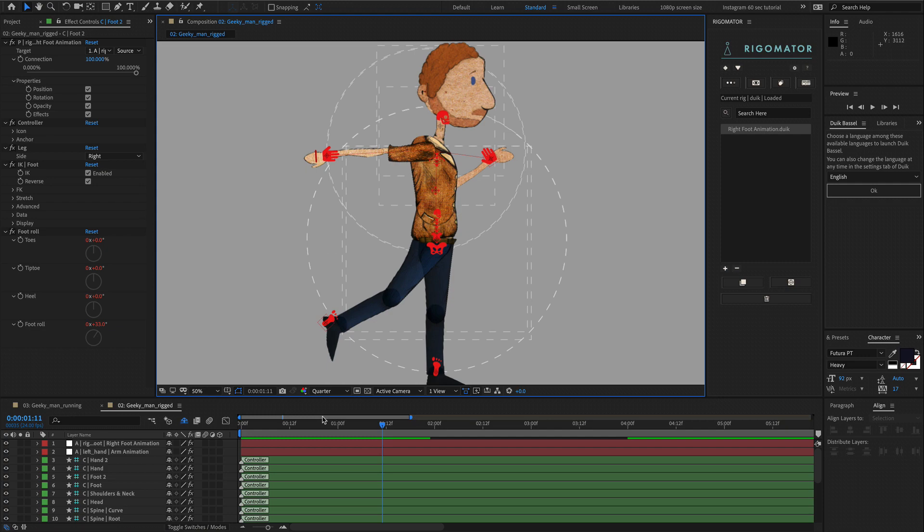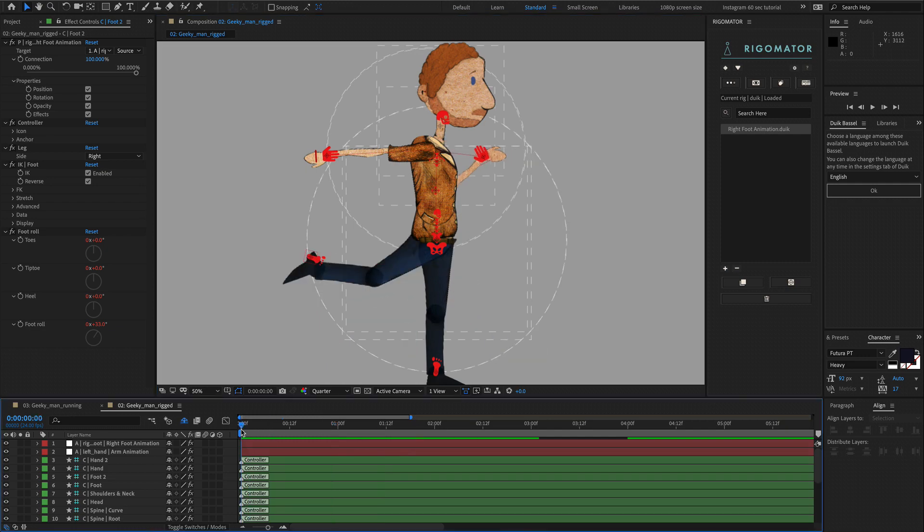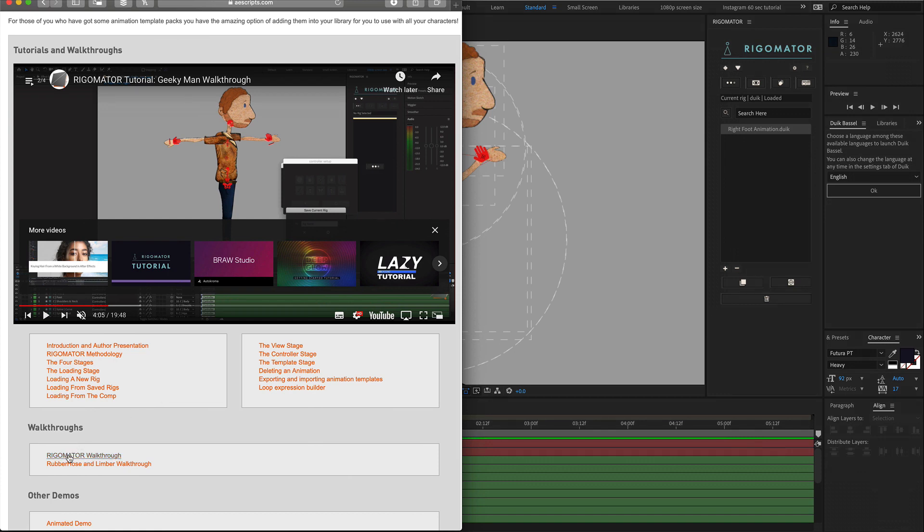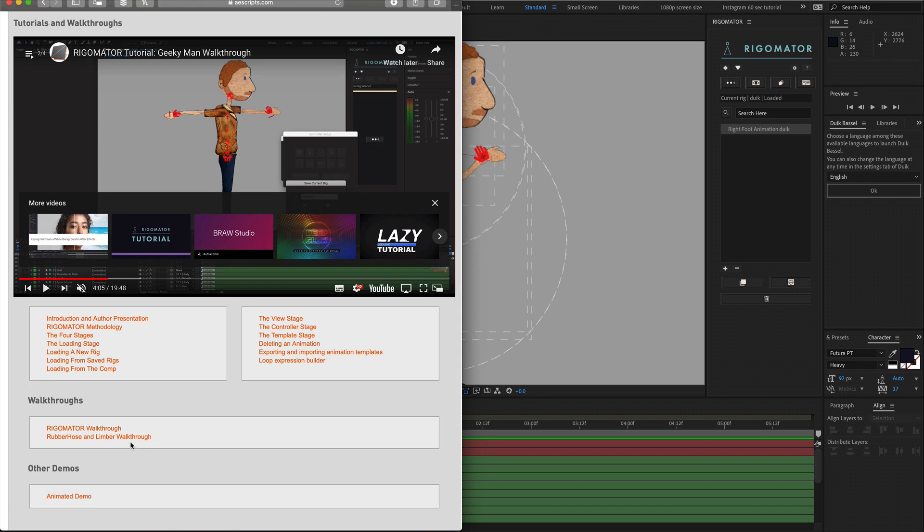This is a quick rundown of what you can do and how RigorMator works. The full walkthrough available on the RigorMator homepage contains a lot more information on how this works, what to do with it, and how to set it up for a full character. If you are using rubber hose or limber, you also have the rubber hose and limber walkthrough just below there. Hope you enjoy.